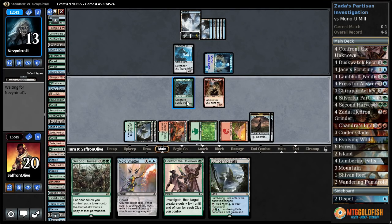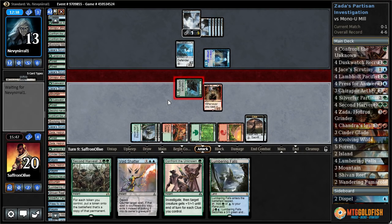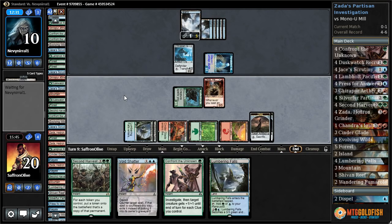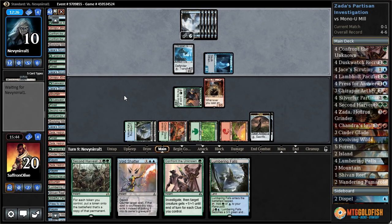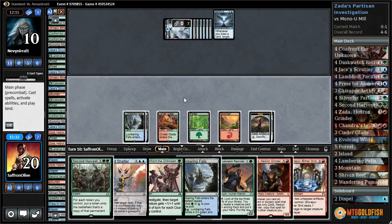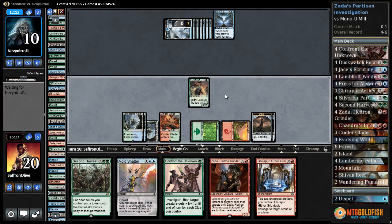Get to attack — we're very shields-down here. There are a lot of things that just kill us. Opponent's down to ten, pass the turn. We couldn't leave up our counter. I think we have to play Zada — that's our only real way of winning. Engulf the Shore bounces everything. Tutelage. Let's go Lumbering Falls, Dusk Watch Recruiter, pass the turn.